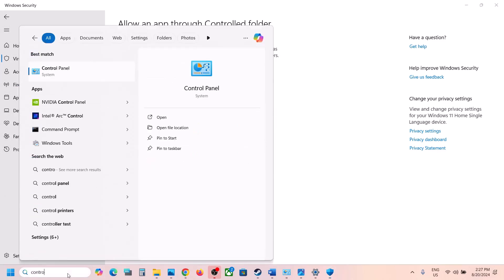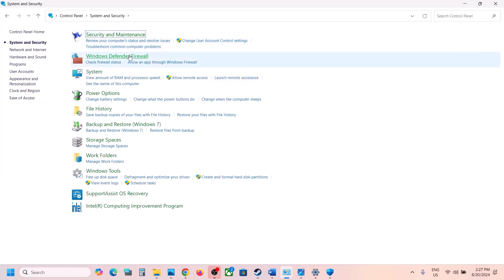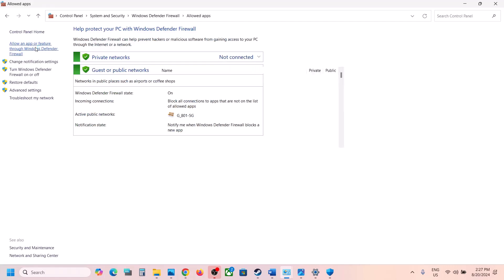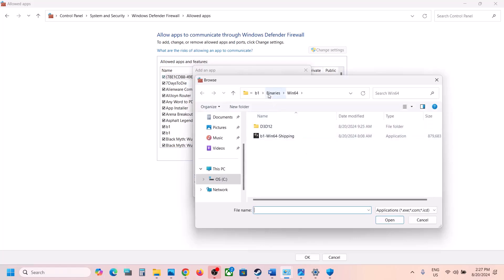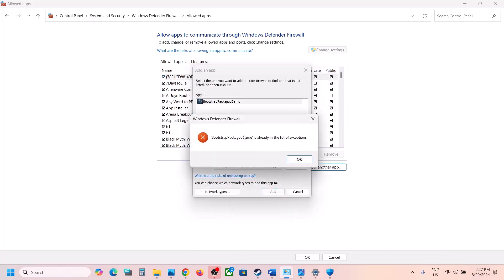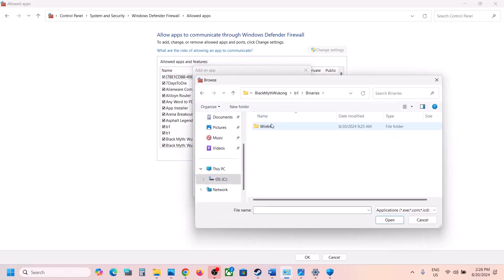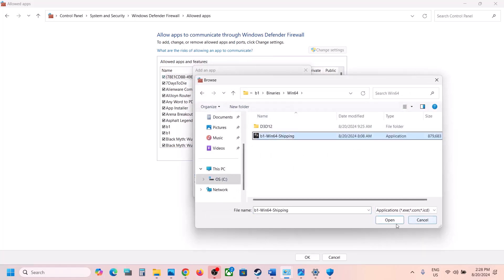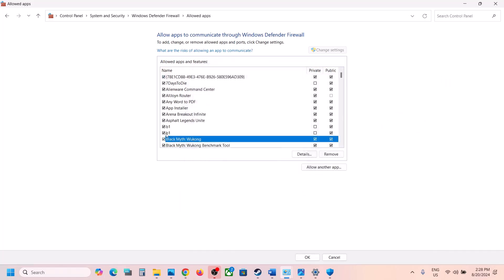Type Control Panel in the Windows Search box and go to Control Panel. Click on System and Security, then Windows Defender Firewall, then Allow an App or Feature through Windows Defender Firewall. Click Change Settings, then Allow Another App, then Browse. Navigate to the game installation folder, select the game exe file, click Open, then Add. Repeat the process for the exe in the B1, Binaries, Win64 folder. Once the game is added, launch the game and check.